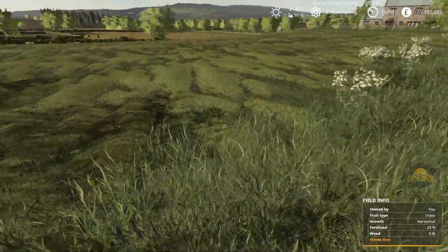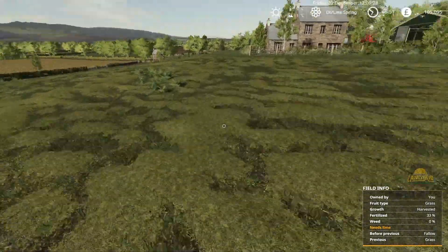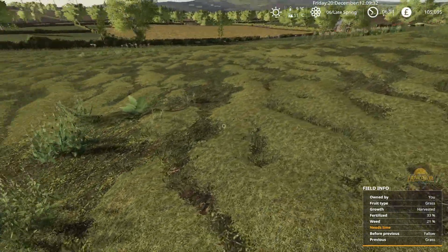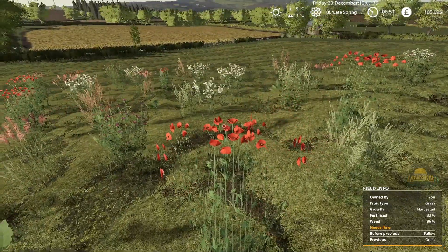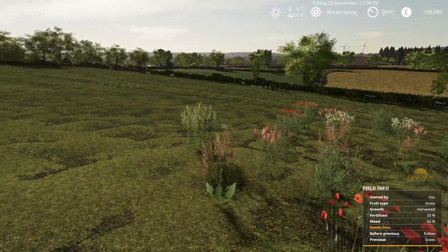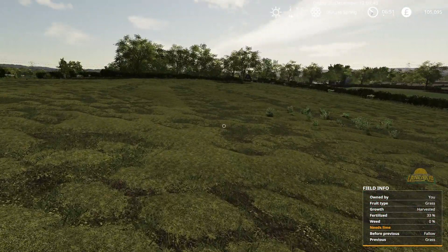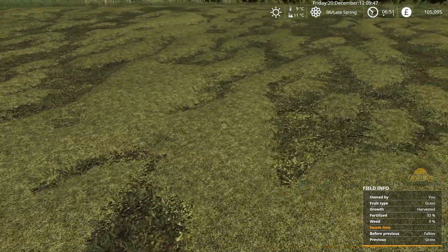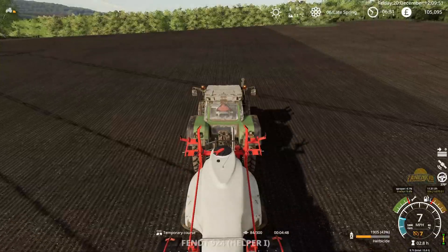All things being equal, same in here. These are the weeds I just got, but we harvested the grass — cut the grass after these popped up — so I don't think that'll affect the yield particularly. Obviously I do need to come in here and spray. What I'll probably end up doing is just coming in, plowing it under, and putting lime down here, but it doesn't say it needs to be plowed, so I guess I don't need to.